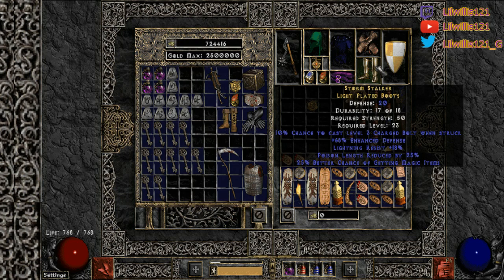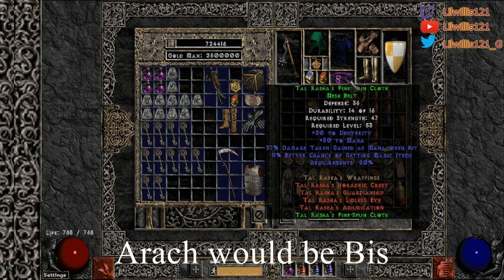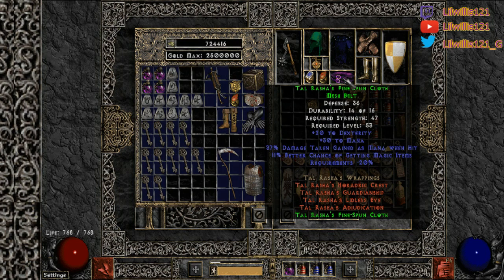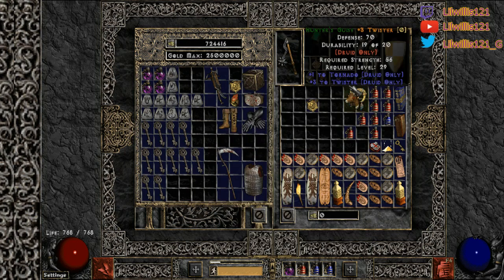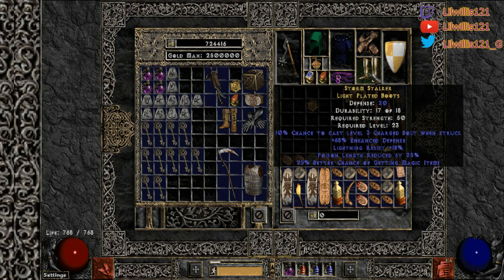Boots — I'm just using some random garbage here. I was using them because I needed the lightning res and they gave a little magic find. You can run Water Walks, Treks, or War Travs if you want the magic find — it doesn't matter, pretty open slot. Belt — I'm currently running tal Rasha's. You could also run Goldwrap for the magic find, that's really good. If you're running full tals, run tal Rasha's belt. You can also use a Silks.